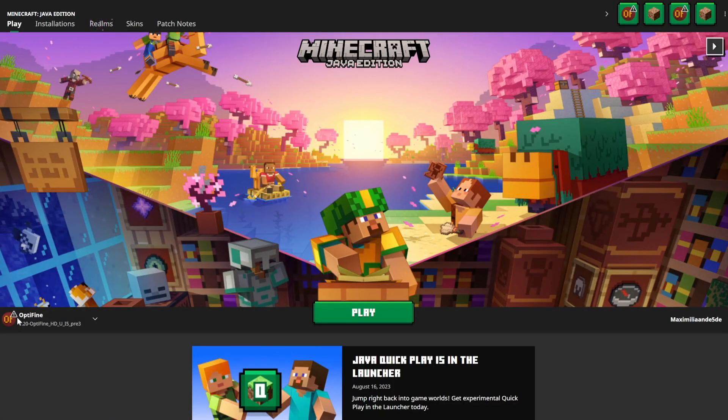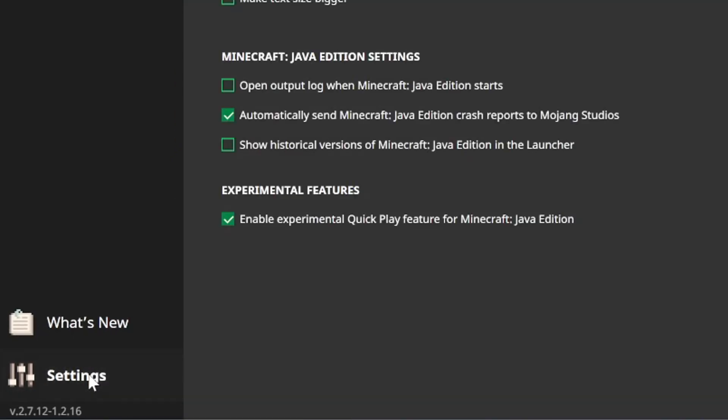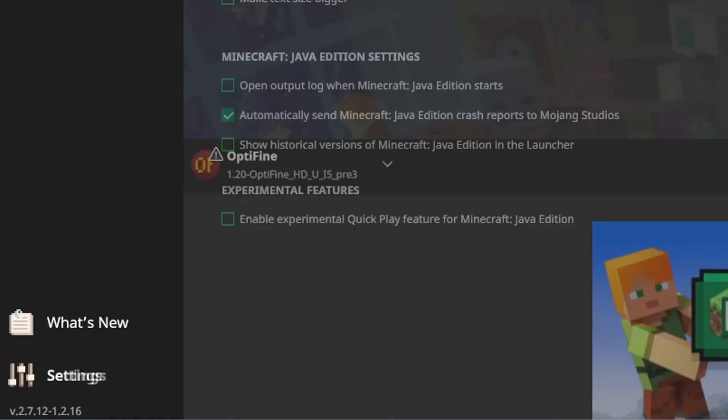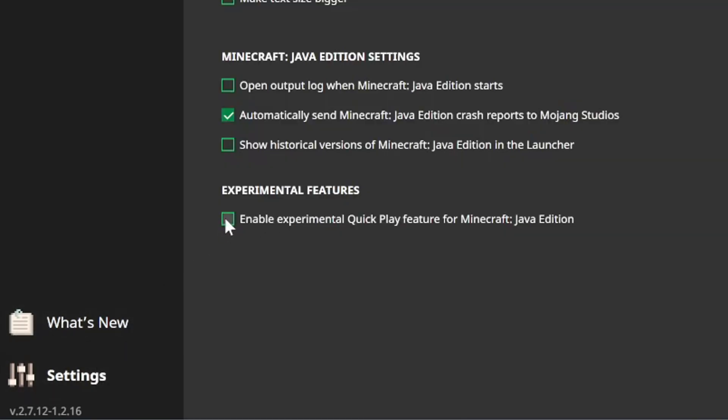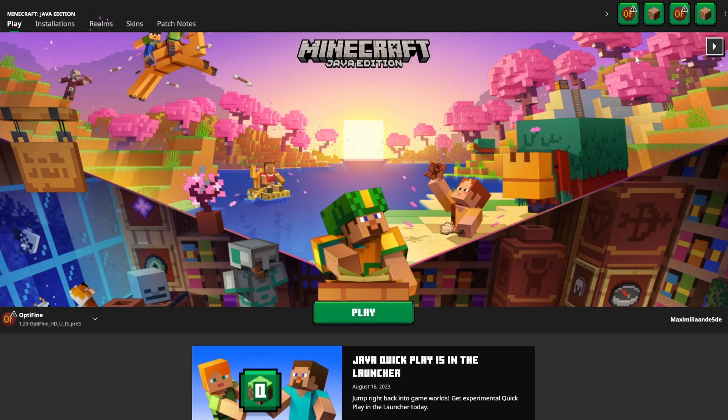So how do you actually get this quick play option? All you need to do is go to your settings in the Minecraft launcher, head down to experimental features, and just enable this toggle. If you don't enable it you won't see the quick play feature, but once you enable the experimental quick play feature for Minecraft Java Edition, head over to Java Edition and you should see your worlds up there.